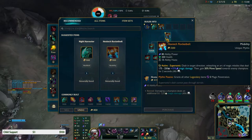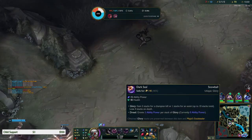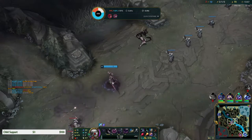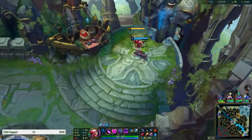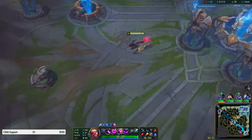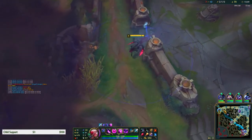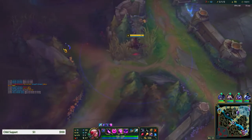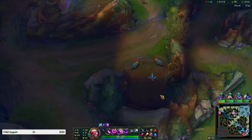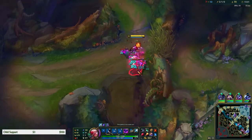Okay let's get that - we're building up to Rocket Belt. We should have picked up a Dark Seal as well. You're gonna pick up a Dark Seal on your first back along with your Hextech Alternator - try to get it first back. Get your Dark Seal after your Alternator, ASAP. Because you do that burst of damage, you get those Dark Seal stacks to help you out with your Mejai's.